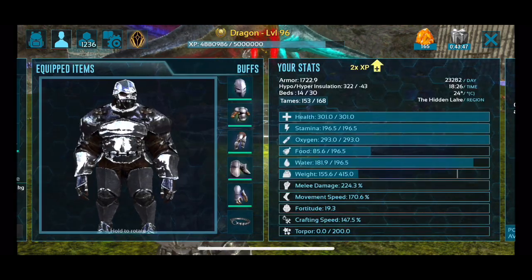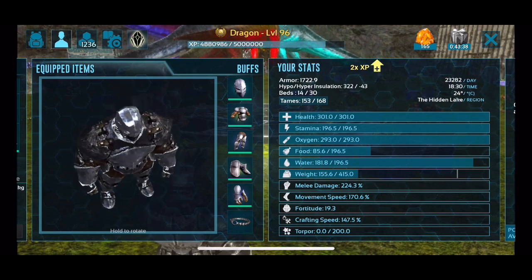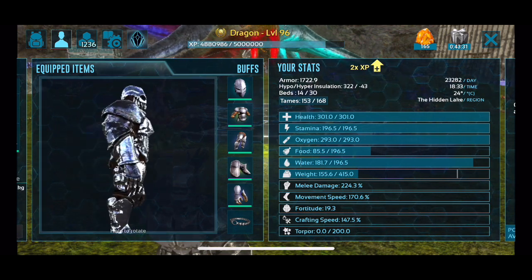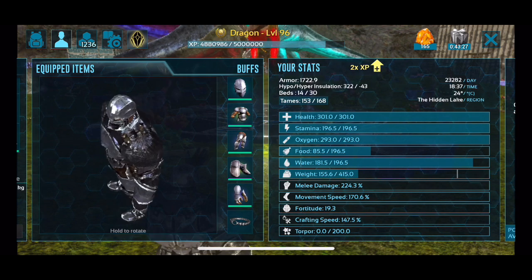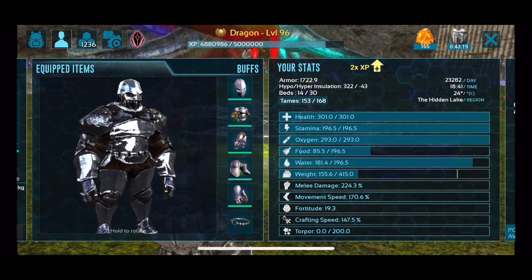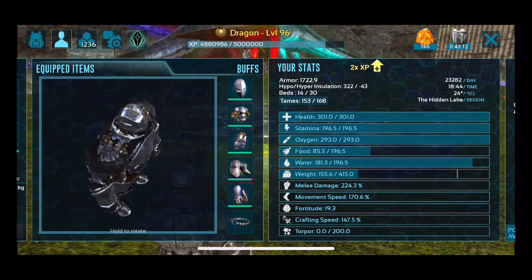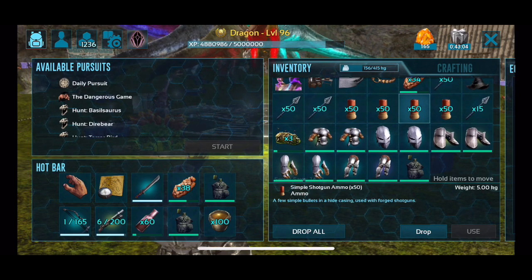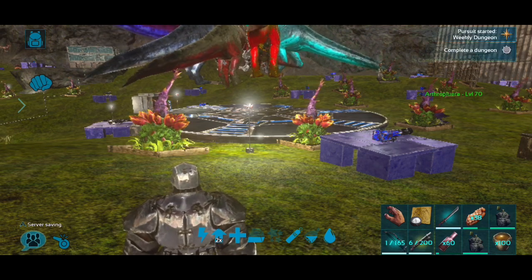For my stats, I like to keep everything pretty balanced. My health is at 300. I've got standard stamina, oxygen, food, and water — I don't put any extra stat points into those beyond the initial two. My melee is at 224, weight is 415, and movement speed is at 170. I like the extra weight for outside dungeons. For dungeon purposes: melee should be over 200, movement speed should be 150 or higher — do not go less than 150. Weight should be 320 or above.